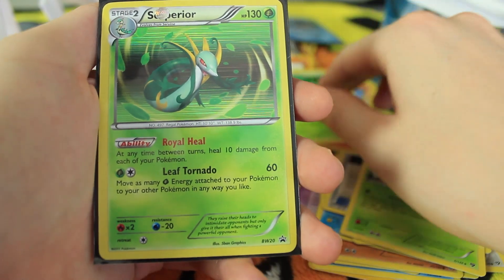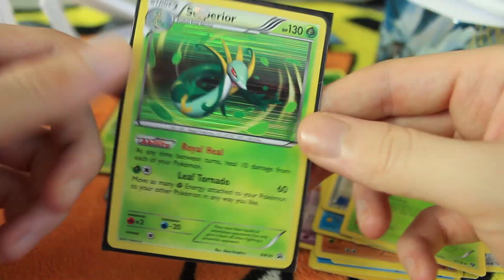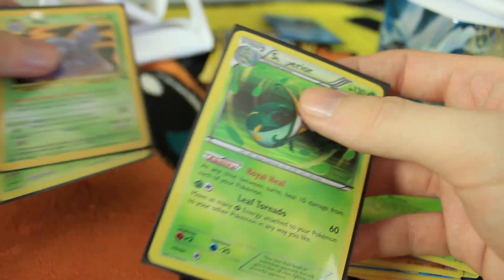That Arcanine is just an uncommon though. Our rare is a Sage's Training, and we also have a holographic Suicune promo. Three holos in a row! We kind of know there's a holo as soon as we see there's a sleeve, so it is kind of spoilers, but at the same time I'm very happy that they sleeve the cards to keep them protected. Three holos already — let's keep going, seven more to go.